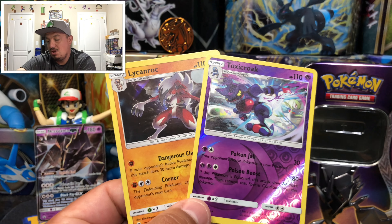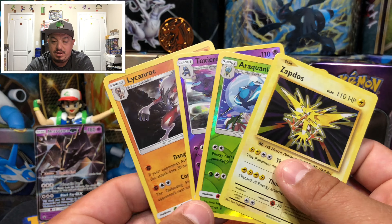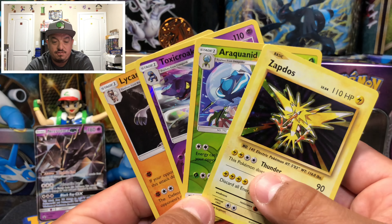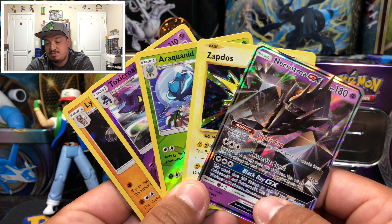So here we go, for today's pulls we got four holographic or reverse holo rares out of four packs — that's not bad! And of course a very damaged Necrozma GX promo that came in front of this tin. All right guys, I really hope you enjoyed today's video. Don't forget to thumbs up, subscribe, hit that bell, share the channel — I will catch you on my next video. Thank you for watching and you guys have yourselves a great day!